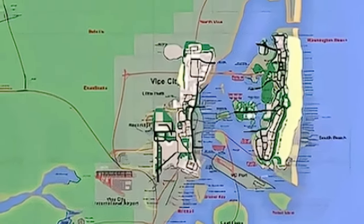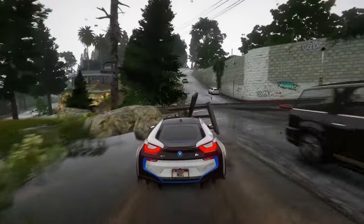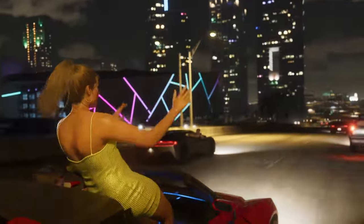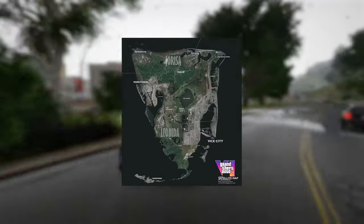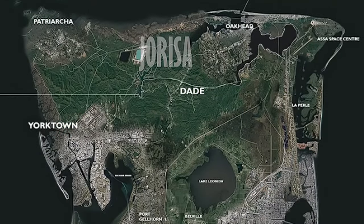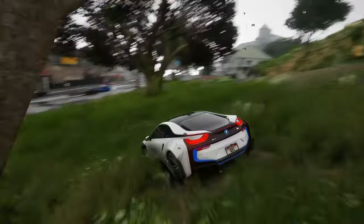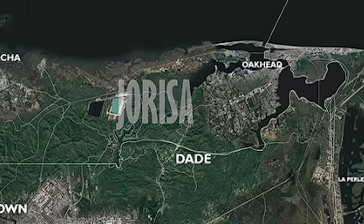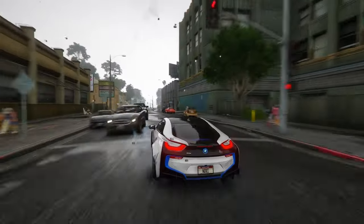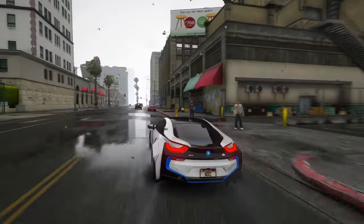The old Vice City map has been superimposed onto the new one, allowing for a visual comparison. In GTA 6, there will be more buildings positioned closer together, enhancing the overall design and creating a denser environment. Someone utilized images from Google Maps to supplement the mapping project, offering a clearer perspective on how the game's environment might appear in terms of scale and layout. Looking at Yorktown, despite the lack of details, its size hints at the potential scale of both Yorktown and Port Gorn. Considering the vast array of features such as multiple airports, cities, small towns, mountains, hills, and swamps, it's evident that GTA 6's map is poised to be the most impressive in the series.